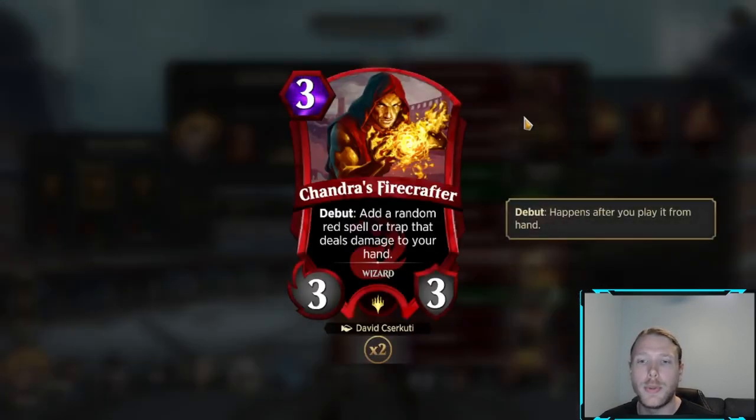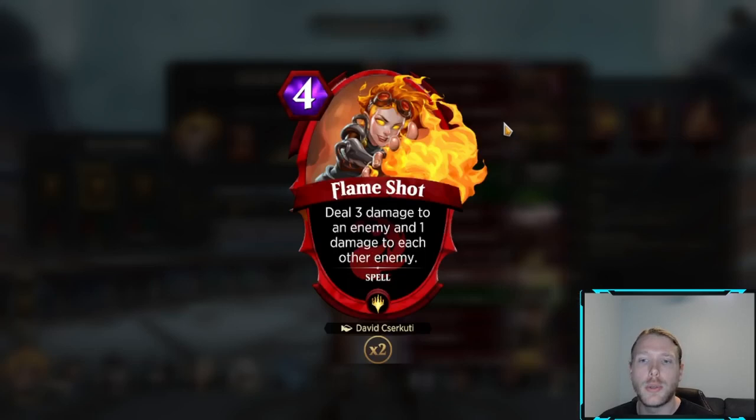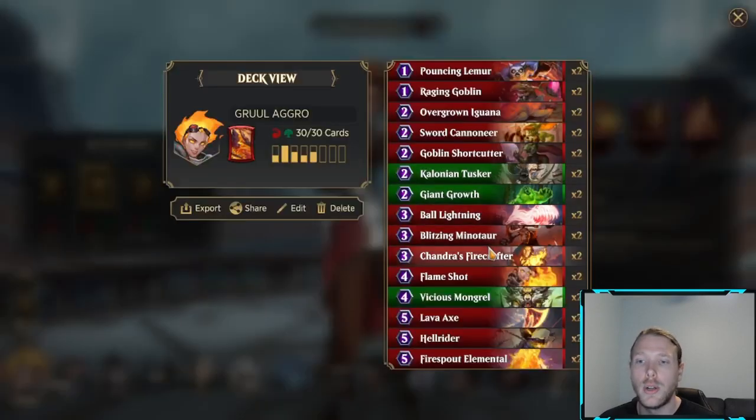Shange's Fire Crafter, 3-drop 3-3 debut — add a random red spell or trap that deals damage to your hand. This card can give you just an insane amount of value; when it gives you Lava Axe, it just feels like cheating. Flame Shot deals 3 damage to an enemy and 1 damage to each other enemy. There are a lot of games where you want to set up so their board could potentially be hit by Active Volcano and then be finished off with Flame Shot — it happens all the time. Make sure you're blocking in such a way that if you top-deck Flame Shot or your land goes off, you're picking off their board and getting more damage. It's really important to make game states like that.